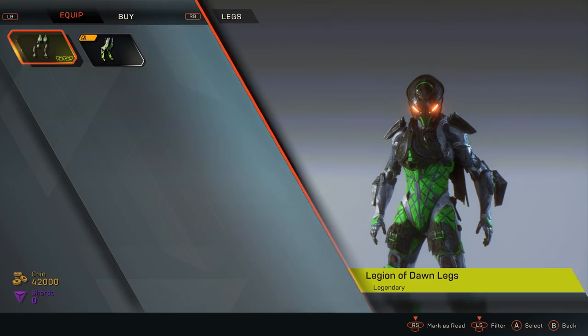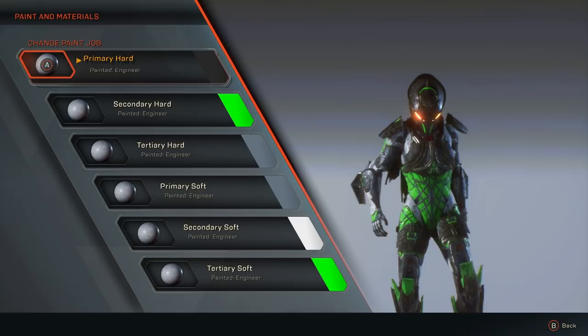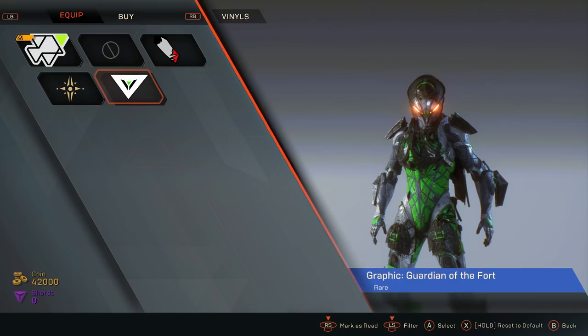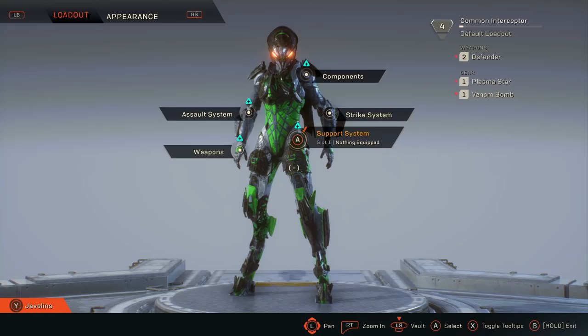I'm personally using all of the Legend of Dawn armor. Make sure you spend time on your initial customization — I spent almost an hour getting my javelin the way I wanted it. The good news is you can customize at any time, go back and repeat the process, and add new parts and armor as you find them. You're not stuck with it once you create it — you can always redo it.